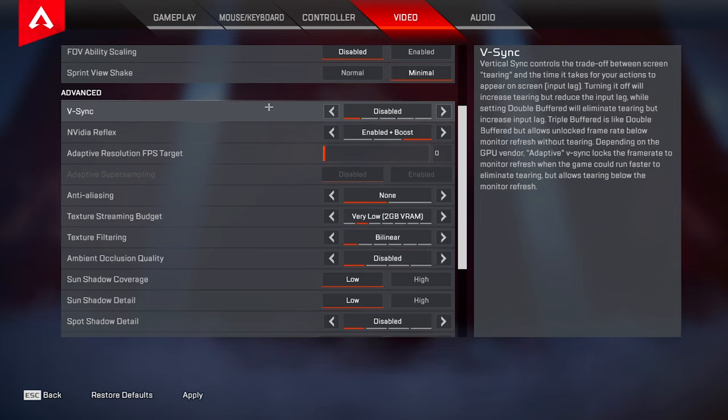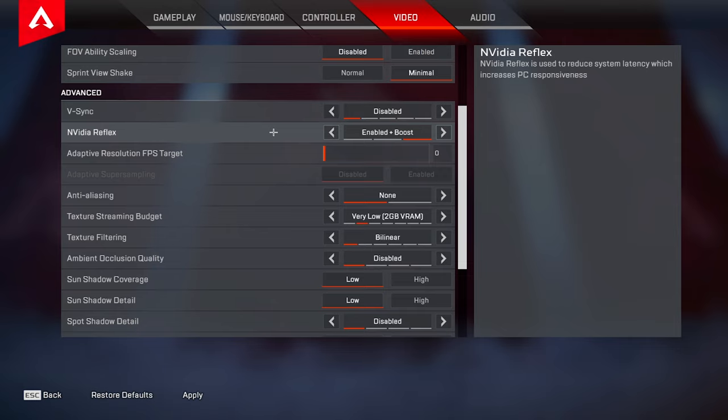Under the advanced settings, for V-sync keep this off at all times — there are absolutely no reasons to have V-sync enabled in game. The only time you would want to mess with V-sync is in your Nvidia control panel if you're using something like FreeSync and you have your FPS cap below your monitor's refresh rate. Otherwise don't mess with it at all, as it causes a huge amount of input delay. For Nvidia Reflex, keeping this enabled will ensure that you have the lowest amount of input delay possible — I would recommend for everybody to turn this on as there aren't really any downsides.